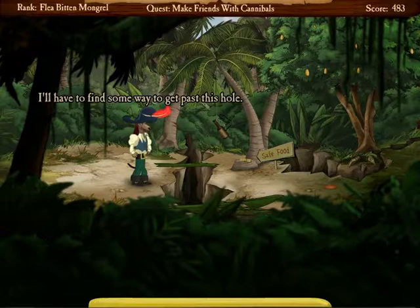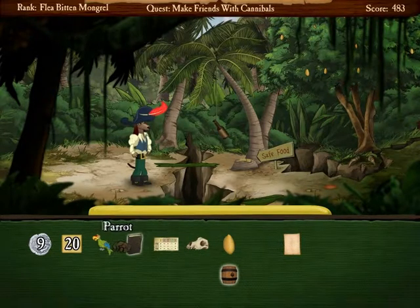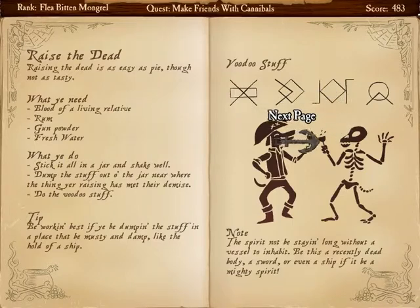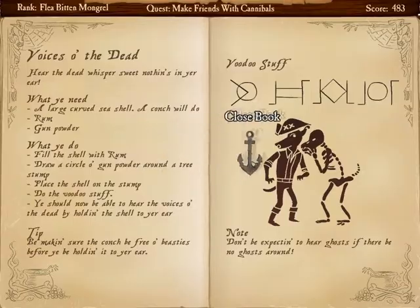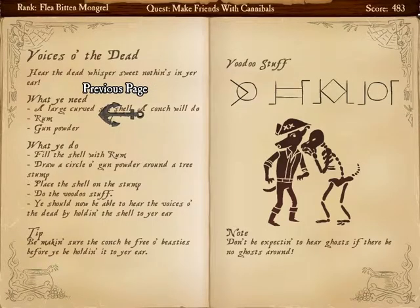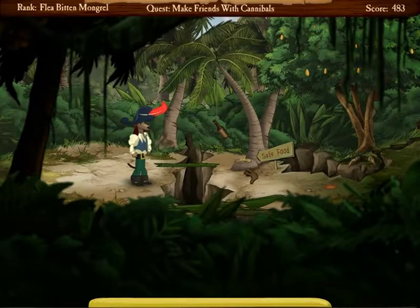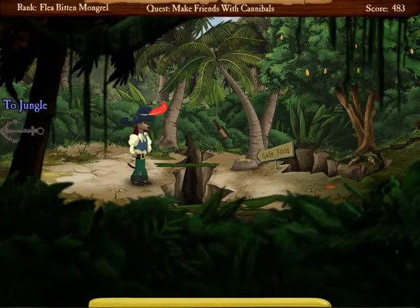I'll have to find some way to get past this hole. Let me think. I want to read through this just so I know what sort of spells I can do. Make a tree drop its fruit. Fruit on the one, voice of the dead. We'll probably have to go back then, because I don't see anything that can get us across the hole.